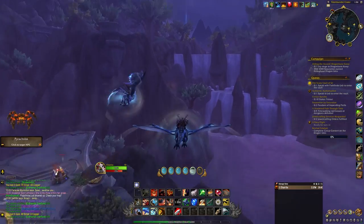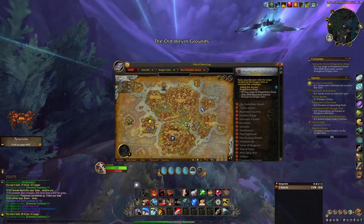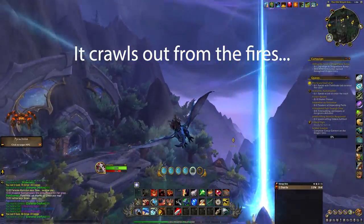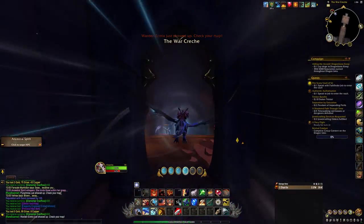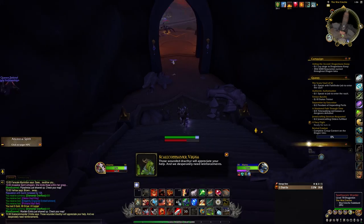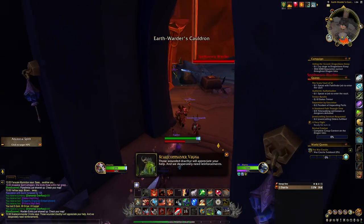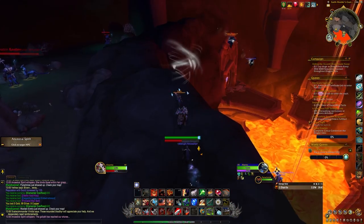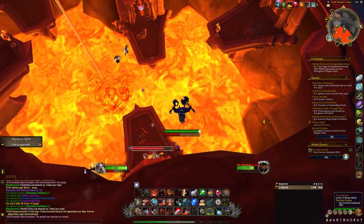One of the more challenging spawns to get to is Pirachnus, a fire spider found inside the war crash. The emote that forecasts its spawn is: 'It crawls out from the fires.' To reach Pirachnus, as you enter the cave, hit the speed boost on your dragon to try to get as far inside the cave before being dismounted. If you're lucky, you might be able to reach the bottom of the stairway. Take a left when entering the main room and head toward the swirling air at the edge of the cliff. Reaching it will launch you over the lava area and cause you to float down to where Pirachnus is.